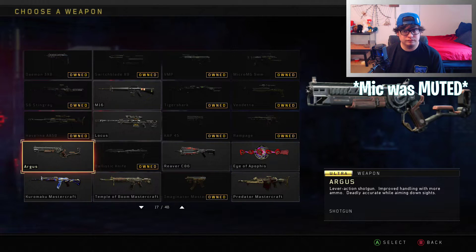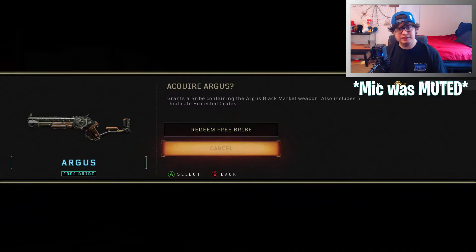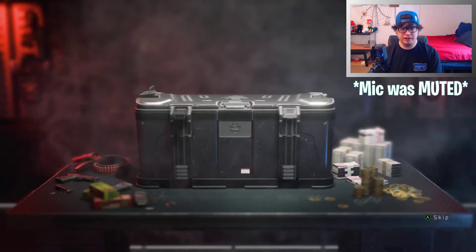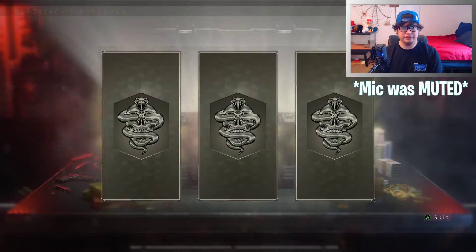You're probably wondering what weapon I picked. I had a selection of the M16, the Argus, the Reaver C86, or the Locust. I want to pick a gun I can have fun with and make content with, so I obviously picked the Argus shotgun. I haven't used a shotgun in Black Ops 4 that much and figured it might be really fun — a throwback to Black Ops 3.